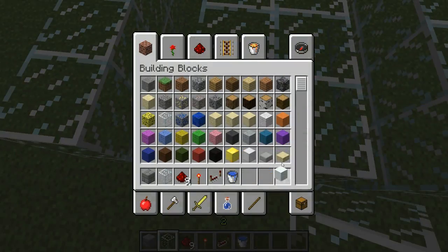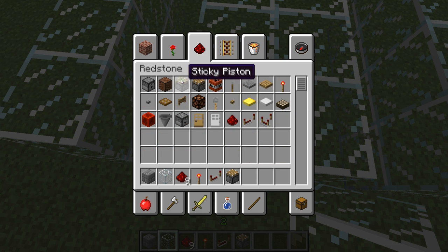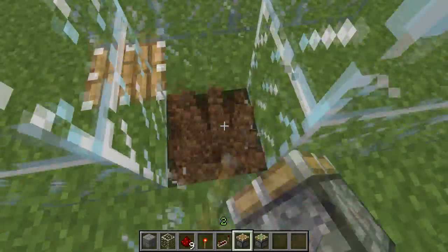Now I gotta put the piston. Let me take the piston, a sticky piston. Open a hole in the ground, put a piston, and a hole in there, a piston as well. And the sticky piston will be here.